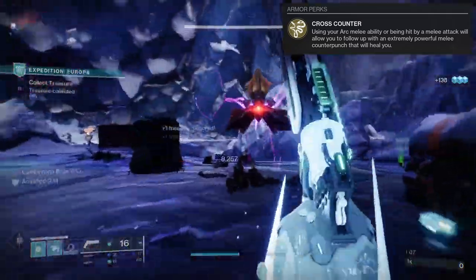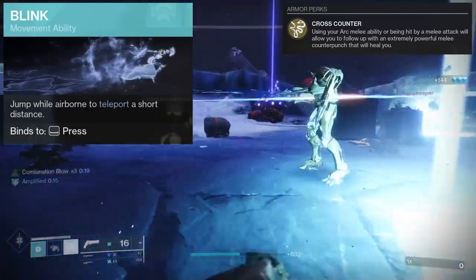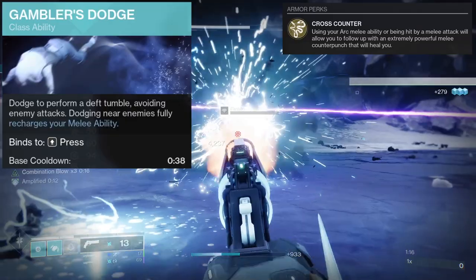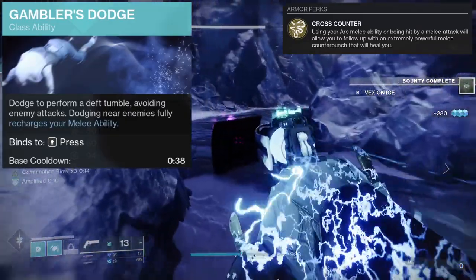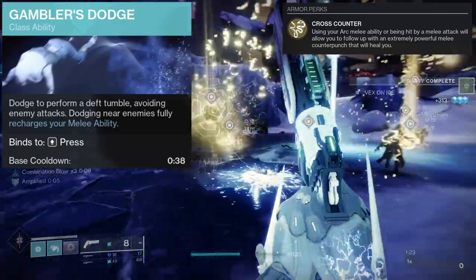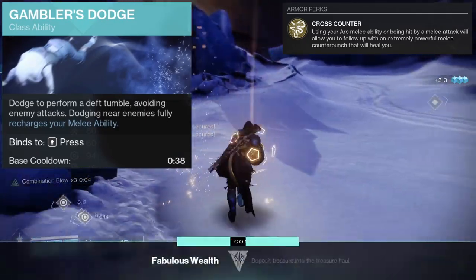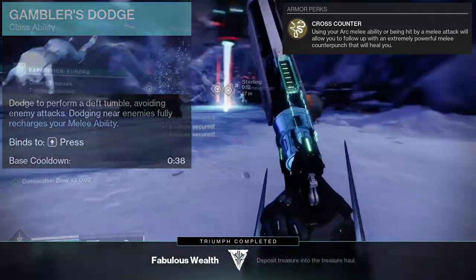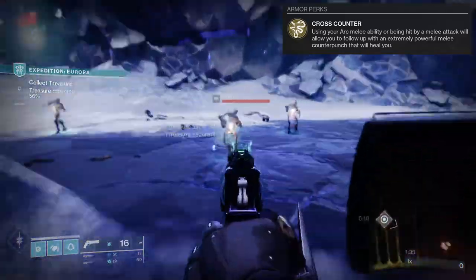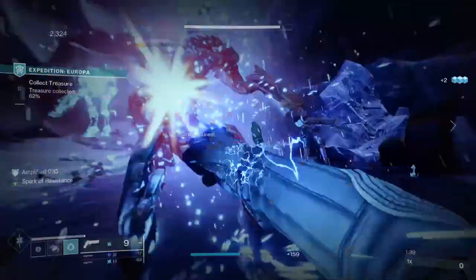Obviously I didn't mention it, but Blink is going to be in there as well because I love Blink. For the dodge specifically, make sure you have Gambler's Dodge on. It doesn't matter that the base cooldown is longer because you'll be killing stuff with your melee, which gets your dodge back immediately. It synergizes really well. So that's pretty much it for the build — let me know what you guys are going to be using currently and what your build looks like.